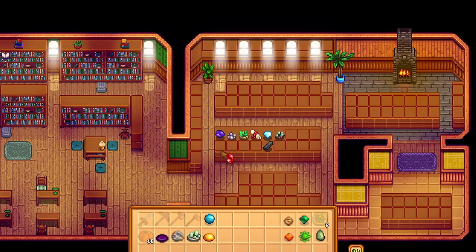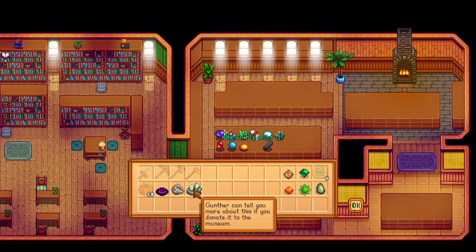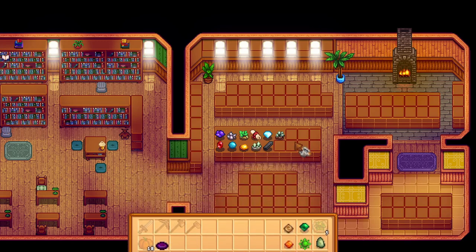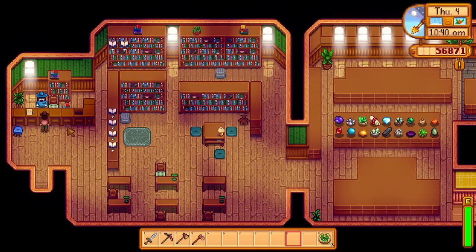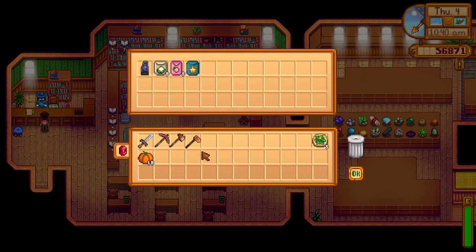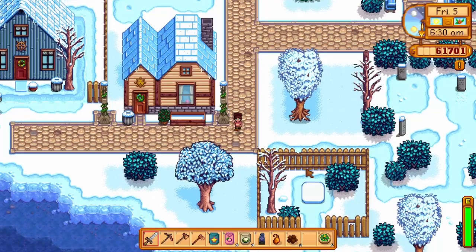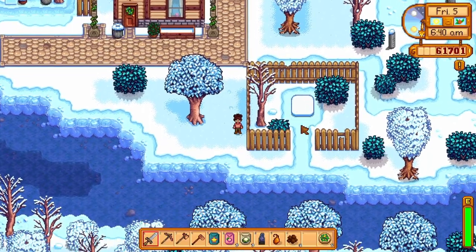You might also want to consider filling up the museum, just below Clint's Blacksmith. Items that say 'Gunther can tell you more about this' can be handed in, and at certain donation milestones you'll be rewarded with items for your farm. At 60 items donated, Gunther will reward you with a key to unlock the sewers — I'll keep what's inside a secret for those who haven't discovered it yet.